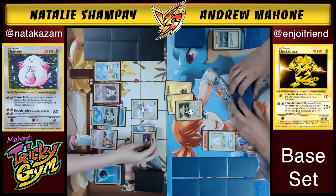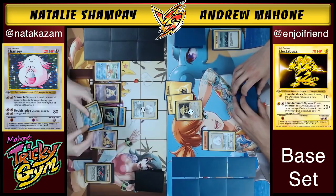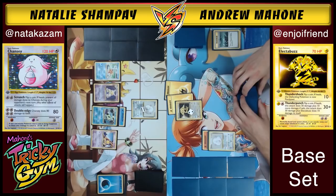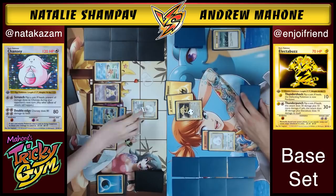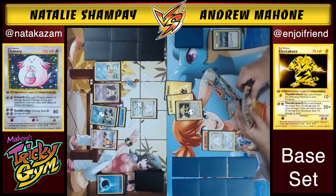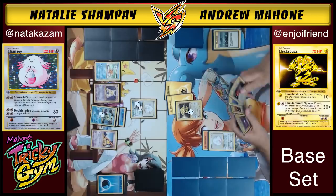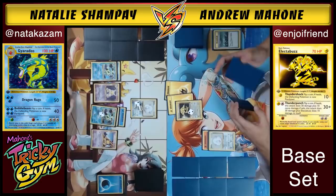Andrew goes in for another Thunder Punch — Heads! Now that Chansey is at 80 damage, just one good Thunder Punch flip away from a knockout. Natalie draws into a second Gyarados, which is great — now she has more places to put that damage and can buy more time. Andrew needs to wait for an ideal opportunity to use his Energy Removals. He's not going to bite and use Energy Removal on just one energy, even though Natalie kind of wants him to.